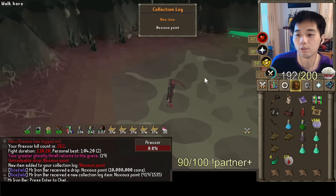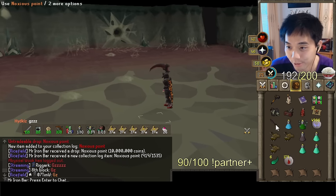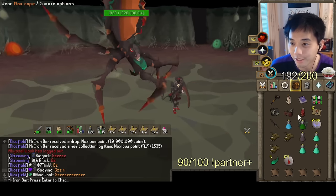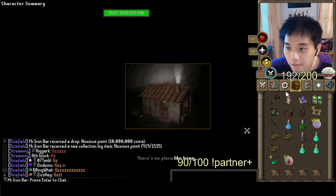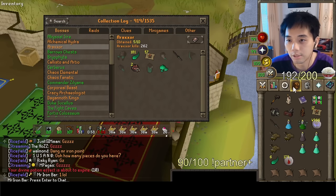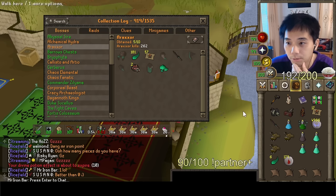Noxious piece drop — let's go! Last kill of the task, more like it. We got something at 262 kills — that's probably one piece of the Halberd. Looking at the Raksor drops, we need to get the Noxious Blade and the Noxious Pommel to finish the weapon.